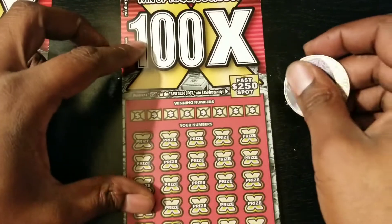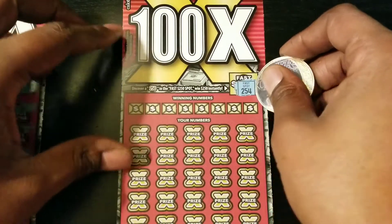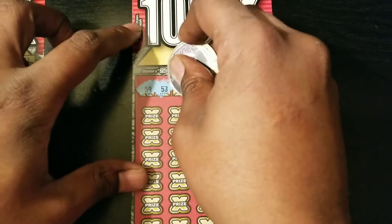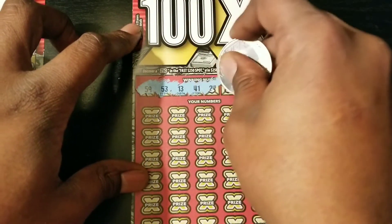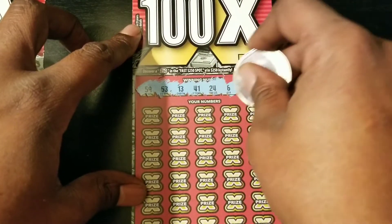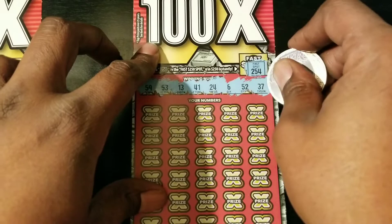Can we get that FAS 250? 4 too many. 59, 53, 13, 41. 24 for Kobe. 52 and 37.